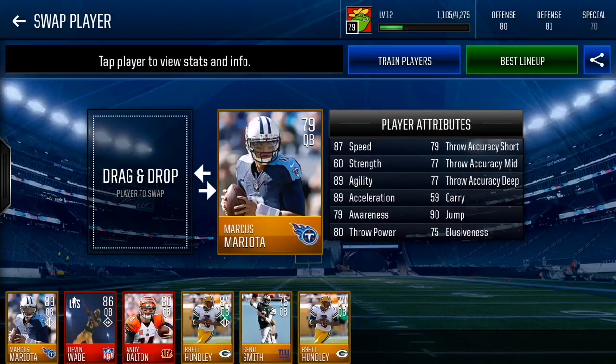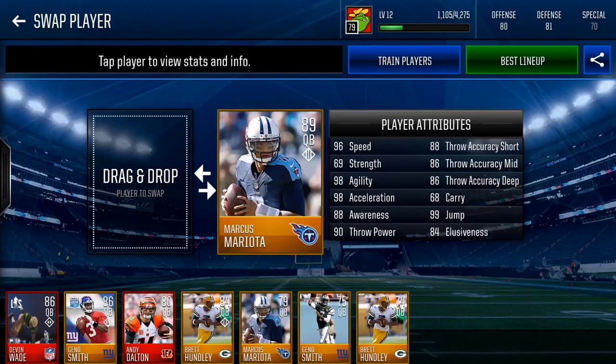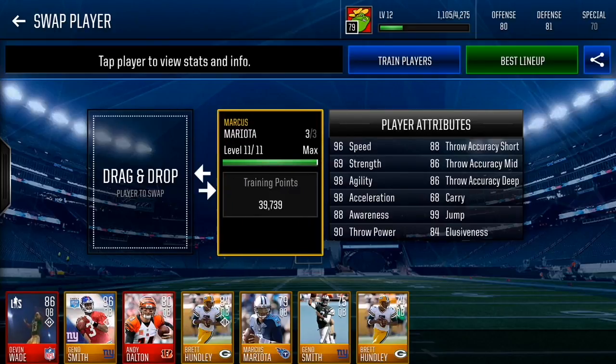The best quarterback in my opinion is definitely Marcus Mariota. As a base card he has 87 speed, 89 agility, 89 acceleration. His throw accuracy is mediocre but maxed out to an 89 overall he gets 96 speed, 98 agility, 98 acceleration, 88 awareness, 90 throw power, 99 jump, 86 deep, 86 mid, and 88 short. That's the best gold quarterback option, though he's worth about 20k on the auction house right now.